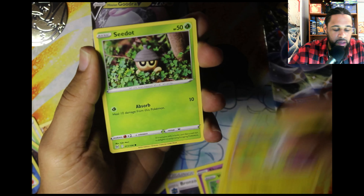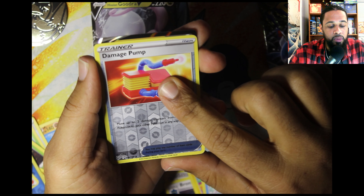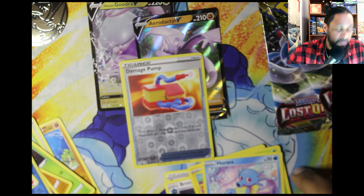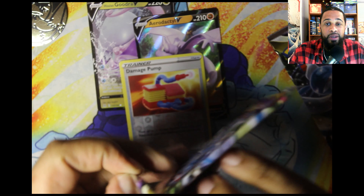Giratina, Stoutland, got the Horsea, a reverse Damage Pump — that's kind of nice, I kind of wanted that. And we got an Aerodactyl V! Alright, another hit. Like I said, the three-pack blisters coming through. We got the Gardevoir pack — one of my favorite Pokémon, top three of all time. How could you go wrong honestly?